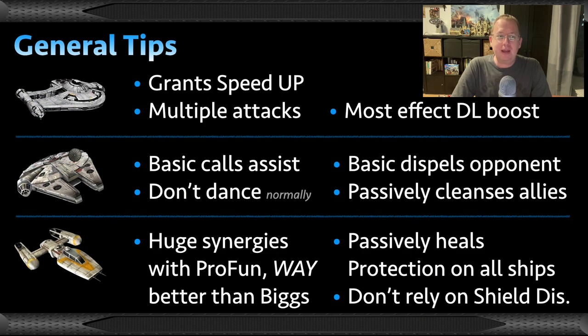Some other general things to keep in mind: the Outrider grants speed up — take advantage of that because you cannot manipulate turn meter. For the Millennium Falcon, you typically don't want to do the 'Watch This' move here. One of the things that made it effective was that it usually gained turn meter after, but that will not happen here — you'll simply lose your turn, cleanse debuffs, and heal. The Y-Wing is absolutely 100% the better tank than Biggs with the Profundity, so just run these three. Also, don't rely on shield disruption from the Y-Wing — it seems to have a pathetically low chance of landing.